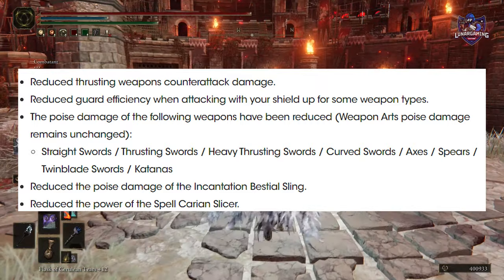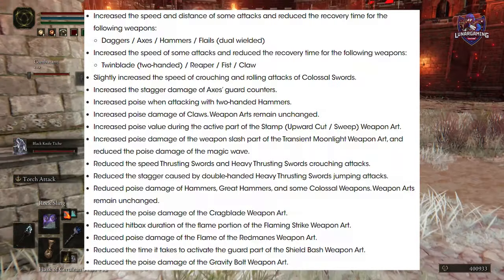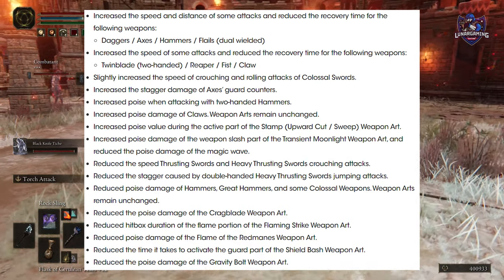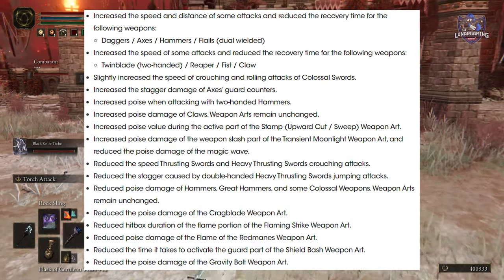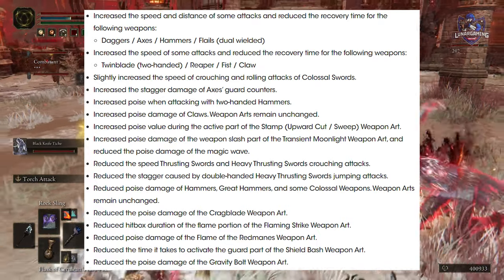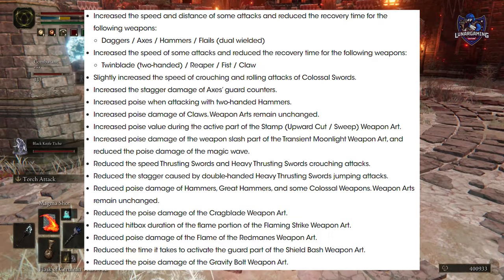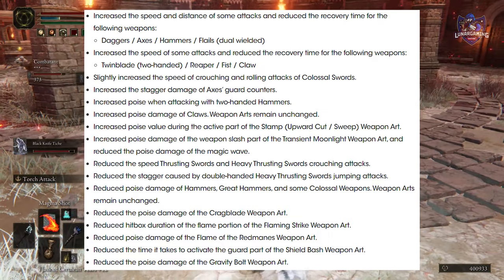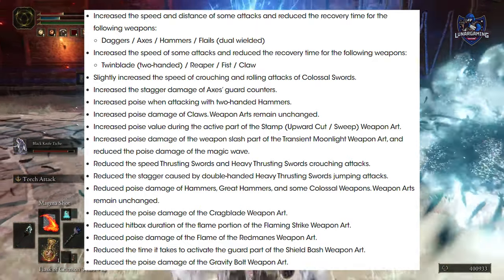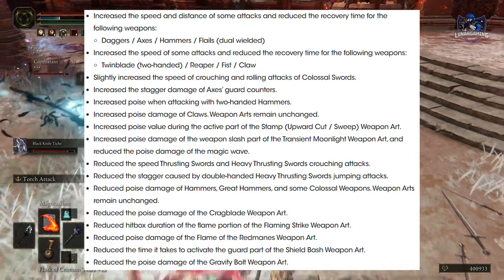They reduced the power of Carian Slicer, increased the speed and distance of some attacks, and reduced the recovery time for daggers, axes, hammers, and flails. Increased the speed of some attacks and reduced recovery time for twin blade, reaper, fist, and claw. Slightly increased the speed of crouching and rolling attacks of the colossal sword, increased stagger damage of axe guard counters, increased poise when attacking with two-handed hammers, and increased poise damage of claws — weapon arts remain unchanged though.